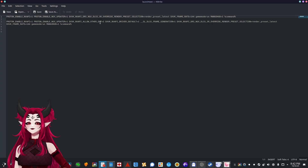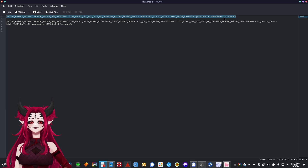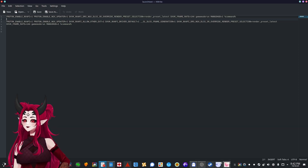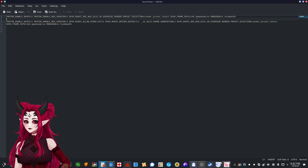So these are basically the launch options you're going to use to launch your Steam games. I've got two variations here — one without frame generation, and one with frame generation enabled. I'll be explaining what each section means. All my commands are always going to be in the description so you guys can just copy and paste.